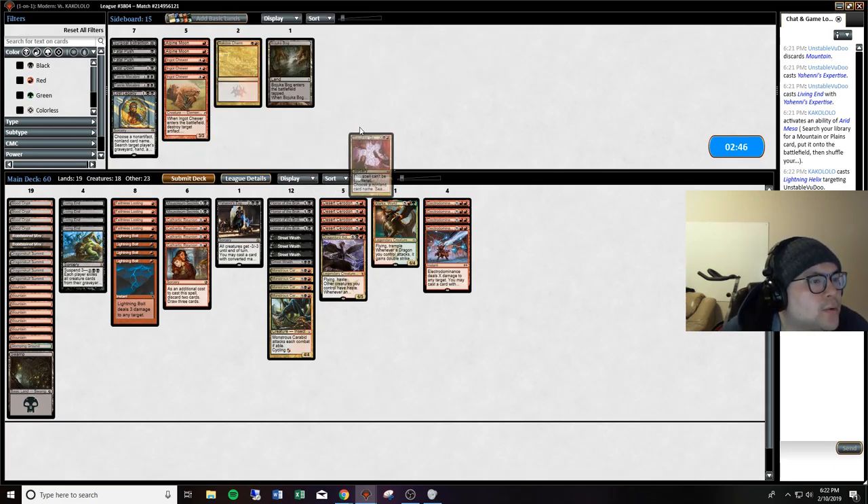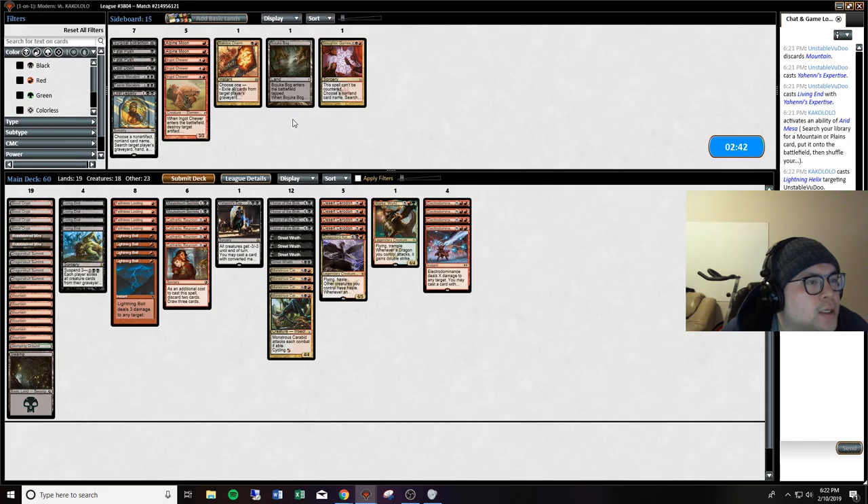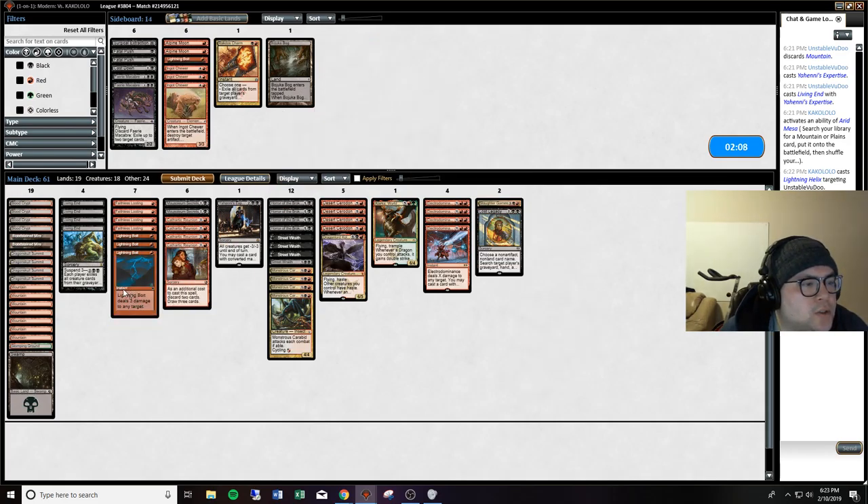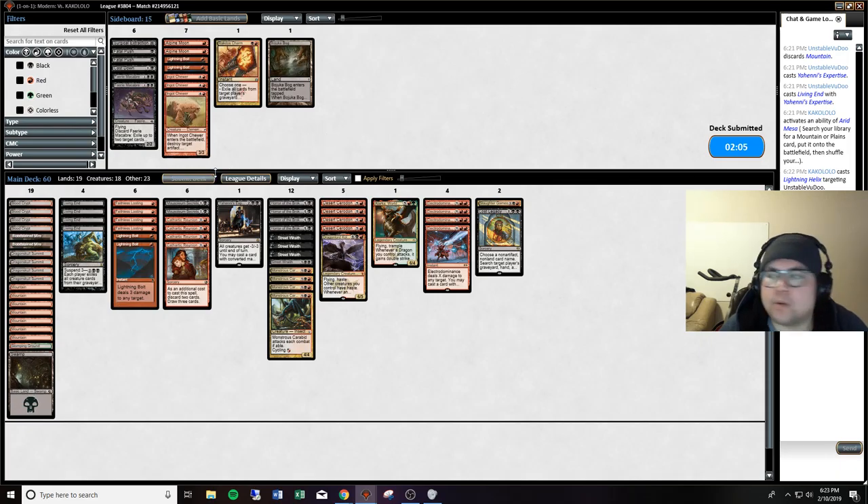The cards I think we would want to bring in here would be Slaughter Games. And then Lost Legacy just to take out their big spells, getting off with Nahiri. I'm not sure if Ingot Chewer is worth it here - I'm expecting some kind of prison-style effects, but with them being on the Nahiri combo, I don't know if they're going to be running the artifact stuff to slow us down. I think we're just going to bring these two in and take out two bolts in place of it.